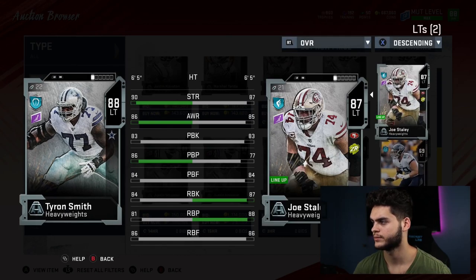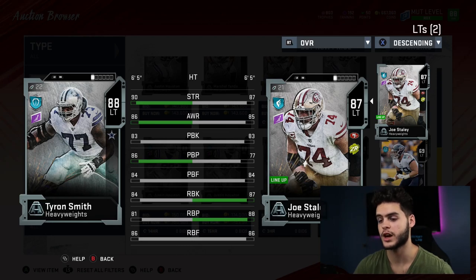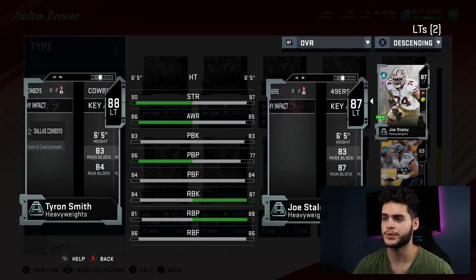Tyron Smith is finally up in the auction house. He's got the neck roll pad, some old-school uni — the card looks kind of like a robot. He's six foot five. He's got 90 strength, 86 awareness, 83 pass blocking, 86 pass block power, 84 pass block finesse, 84 run block, 81 run block power, 86 run block finesse. Comparing him to Joe Staley — the stats are not great at all. He beats Joe Staley in strength by three, awareness by one, and pass block by quite a bit, but his run block is way worse.